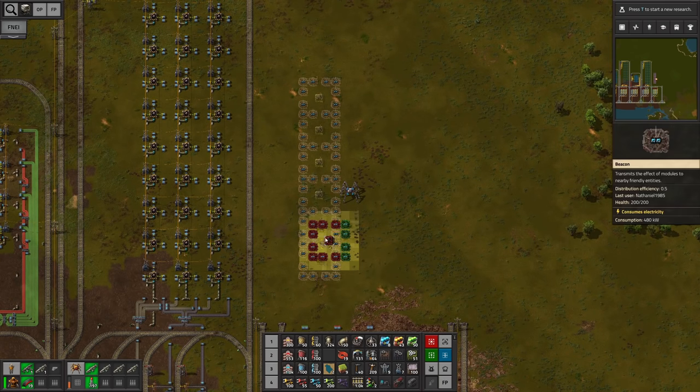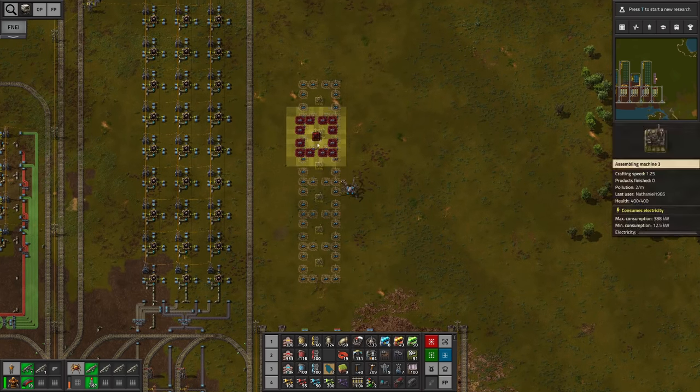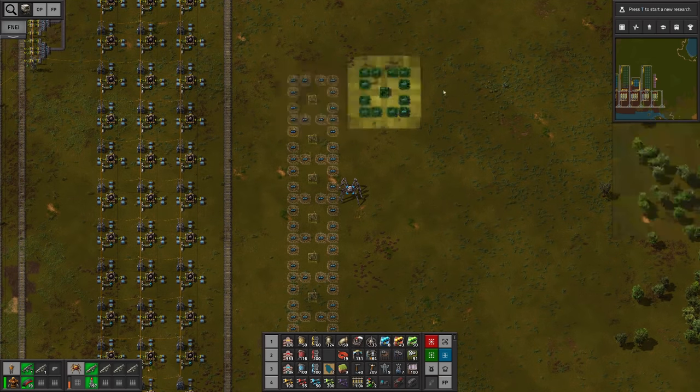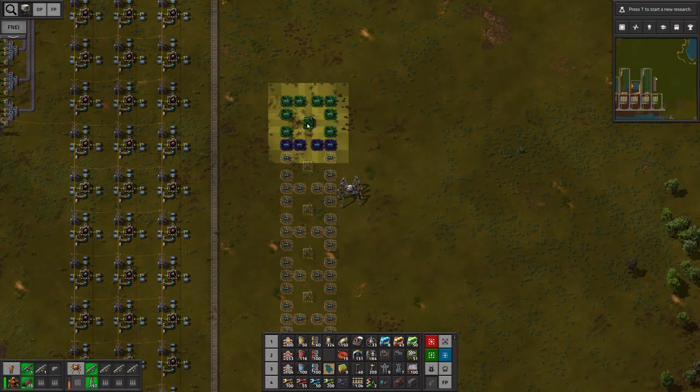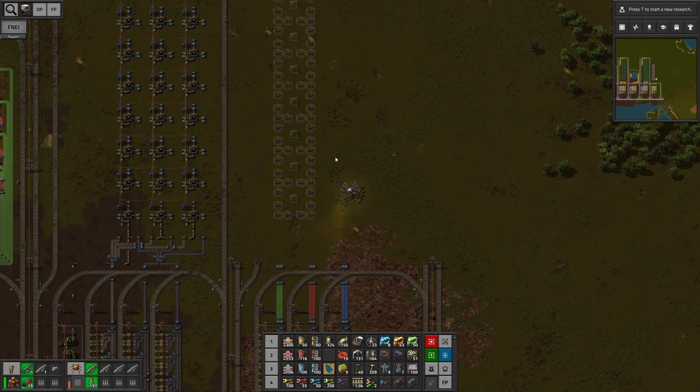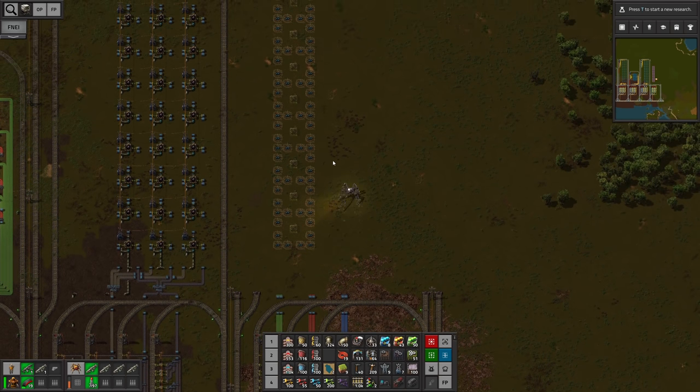So what we will be doing is set up 5 modules for level 1, then 3 for level 2, and one final one for level 3. All of this is going to take approximately half a belt of green and red circuits and only a little bit of processing units. This means approximately every 10 seconds we will be getting one speed module 3.